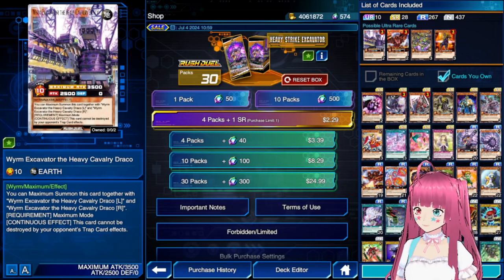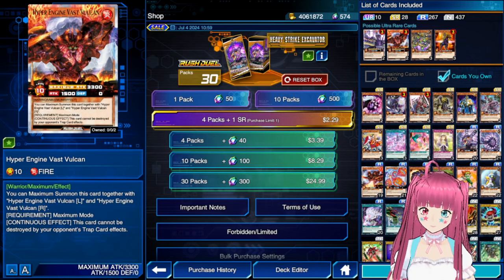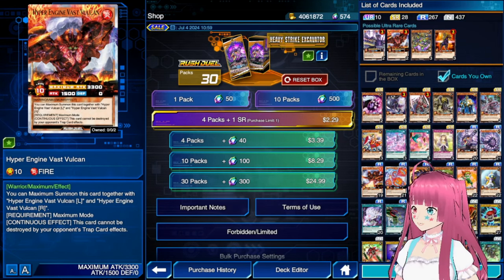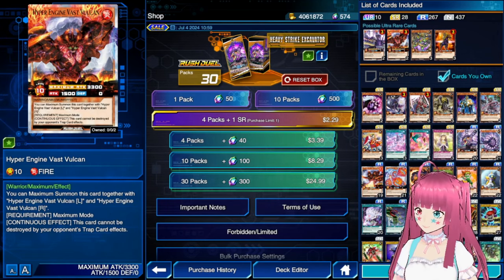This Fox is bad. Both of the new Maximum monsters have skills less impactful than Magnum Overlord and Yggdrago. So if you want to summon a Maximum, you want to be playing one of those decks instead.